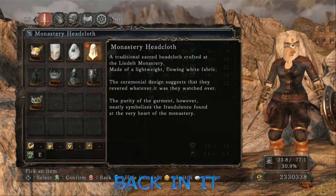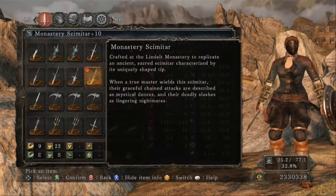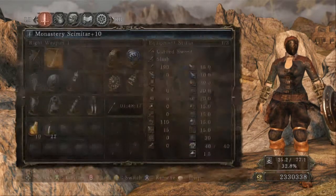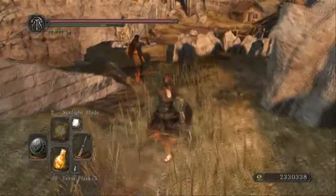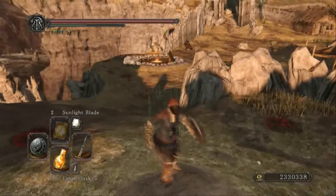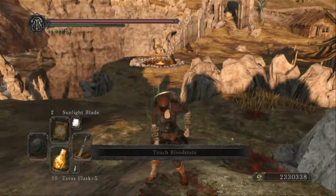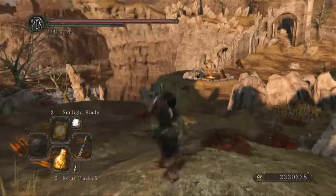Hey everybody, PG here, good to be back. Let's hop into this video. We have the monastery head cloth — feel free to pause and read the item description, I'm really not gonna read it to you guys, and we're gonna switch away from that because it looks ugly. Monastery scimitar — again feel free to pause and read the description. It's a pretty rare drop and a pretty annoying set to get, so kudos to anybody who legitimately farmed the entire set. I didn't feel like wasting bonfire aesthetics on it.